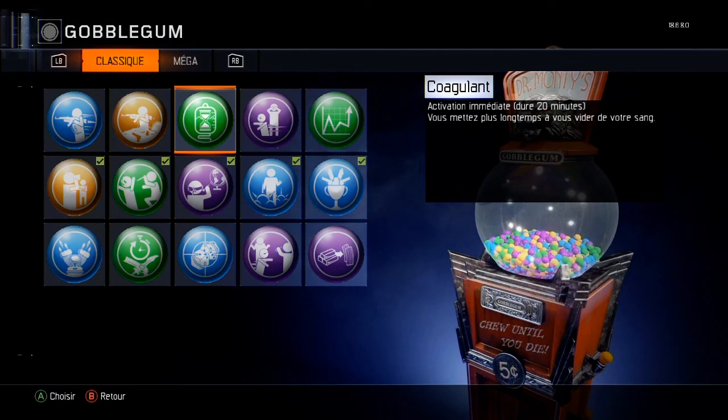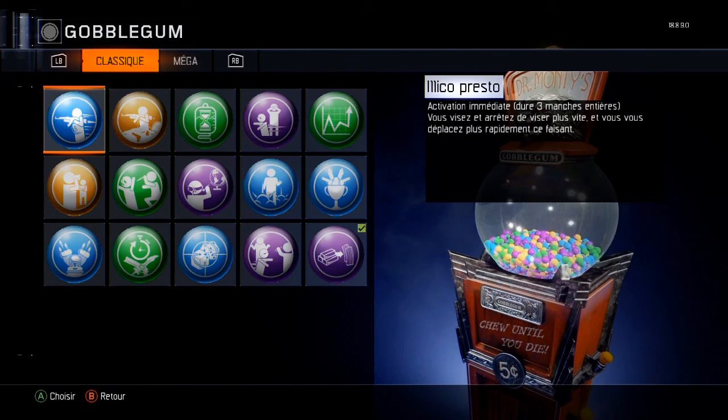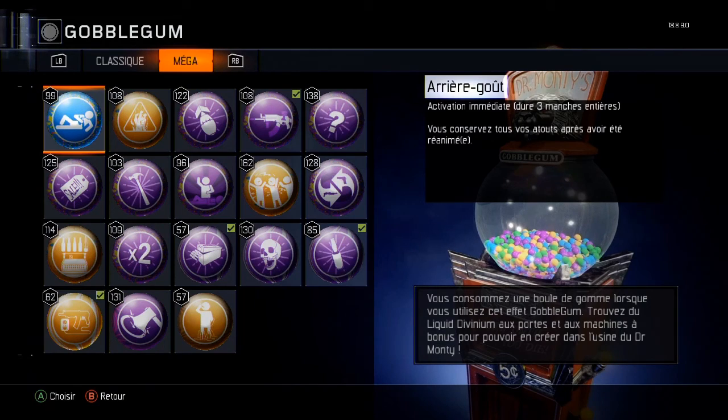Juste un petit truc avant de vous montrer les bubblegums : derrière les bonbons normaux il n'y a rien du tout, juste la couleur. Mais si on va dans la méga, derrière il y a un truc coloré différent. En fait, plus l'objet sera rare, plus ça sera beau derrière.